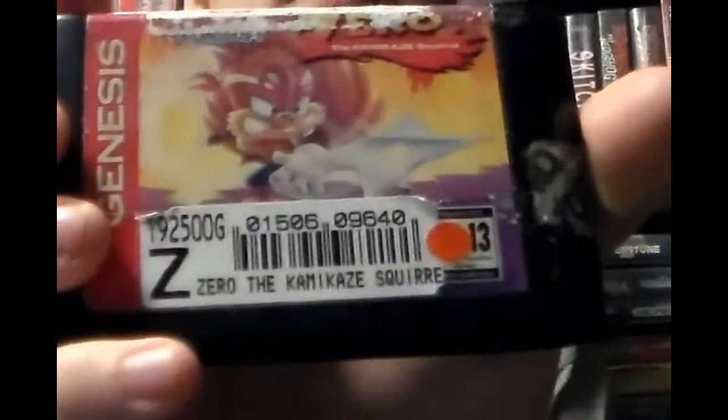Grindstormer's above it, then Musha. Actually, if you count Outback Joey as number one, then it'd be Crusader, Musha, and then this one — Zero the Kamikaze Squirrel. As you can see from the label, there's a sticker on the side and part of the label's been ripped off. There's a void warranty sticker that's been removed. It plays fine, it's a good game. I can see why it's expensive — it's just hard to find.